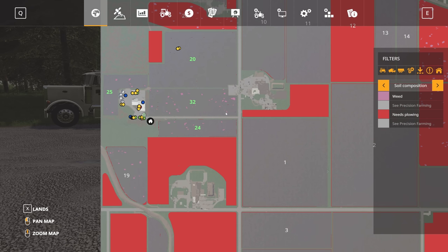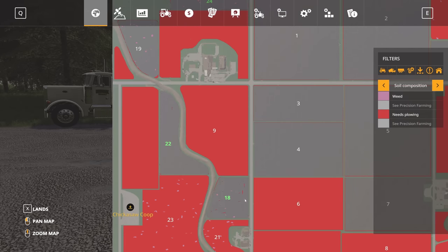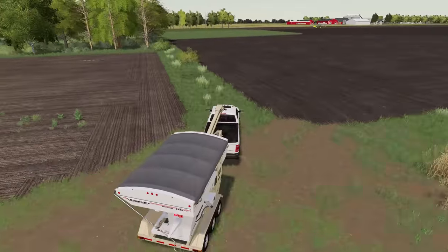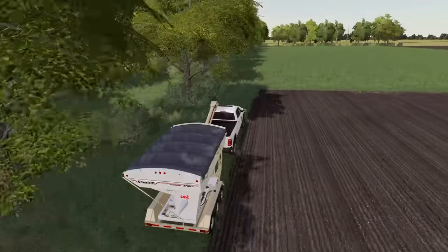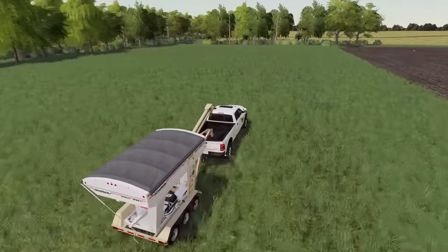Let's pop open the map real quick. As you can see, fields 25, 32, 24, 20, and 18 are all in need of herbicide right now. We are planting up here in field 20, but it looks like our worker ran out of seed, so we're gonna have to get that going. Before we jump into the spraying, we're gonna get our seed tender out here to the edge of this field so that we can keep that planter moving — we've got a worker on the clock.